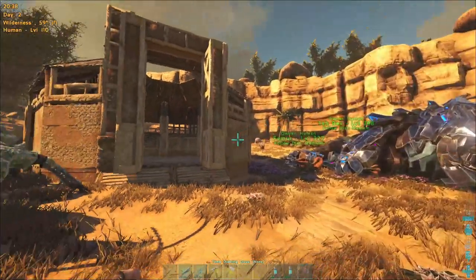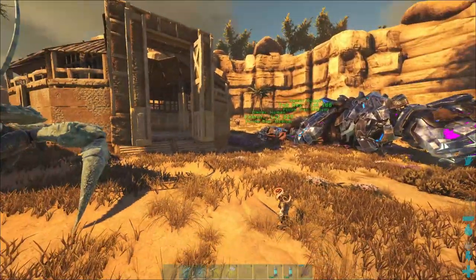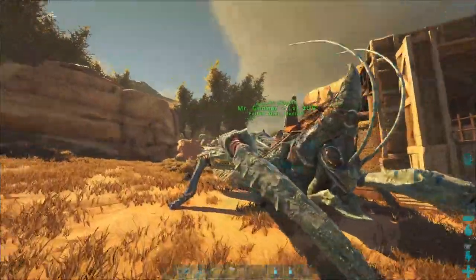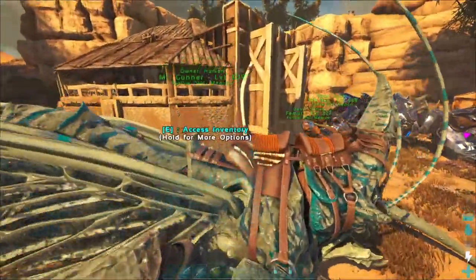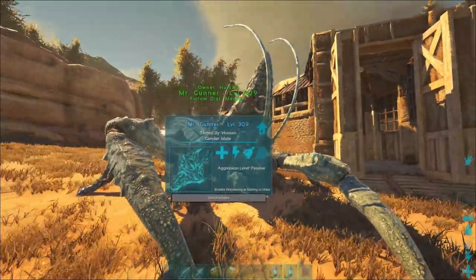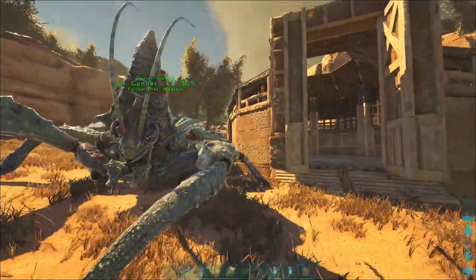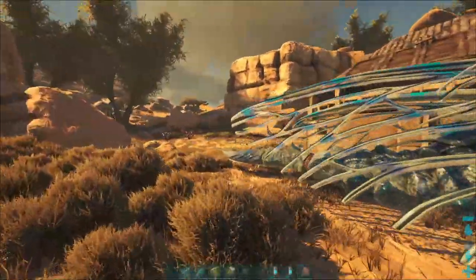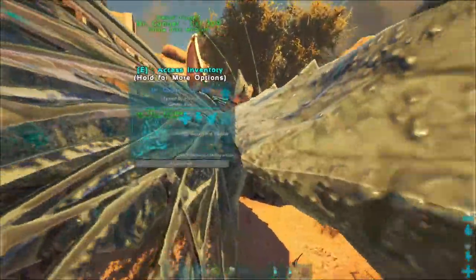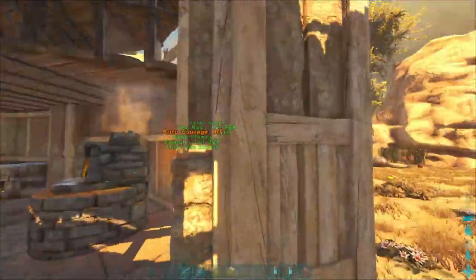Scared the hell out of me. Even him - I forgot he has the emotes for the emote mod so he'll sleep and all that. I think this is mostly just his netted or unconscious animation - this is the one he goes into when you net them. What was that? It's a goat. Alright, I'm gonna head into my base, tuck in for the night, and I'll see you guys next episode.